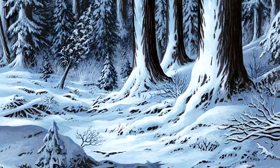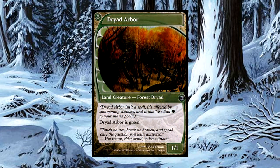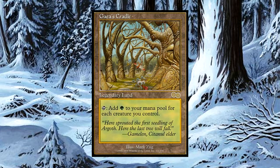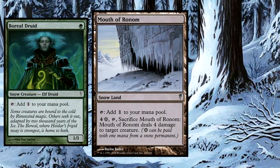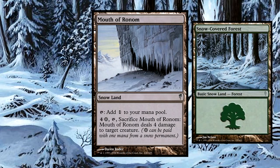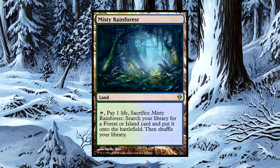Our mana base has some very important pieces necessary to maximize this deck's potency. Ancient Tomb will provide extra mana at crucial points like turns one or two to make sure we get Yisan into play. Dryad Arbor can be searched for by Green Sun's Zenith. Gaea's Cradle, which is banned in Duel Commander, is perhaps one of the most powerful green mana-producing lands out there. Mouth of Ronom can act as some removal — we produce the snow mana requirement with either a tutored Boreal Druid or our 23 snow-covered forests. Nykthos will also give us a ton of green mana as our board state grows, and lastly we run four different fetchlands to get us more of those forests.